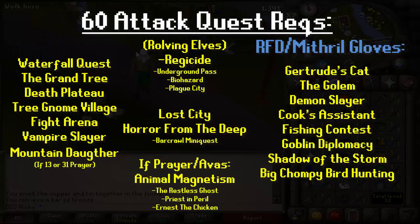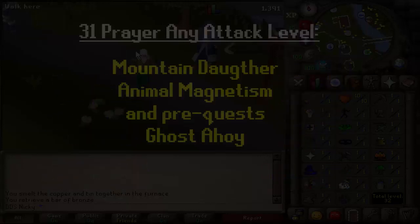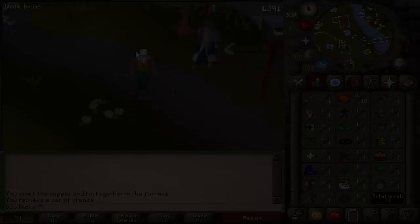I did put Roving Elves in here because you can get the crystal bow from that quest, however I will not be completing that quest. For the 40 attack quest list, I have two different routes. Route one is faster and route two allows you to have access to spirit trees through the Tree Gnome Village quest. If you do want prayer XP, you can do Mountain Daughter to get 1k attack XP and 2k prayer XP, which will get you to 13 prayer. If you're going for 31 prayer, you can do Mountain Daughter, Animal Magnetism and its pre-quests, and then Ghosts Ahoy. After that, you can just train your prayer after 31 using a gilded altar.